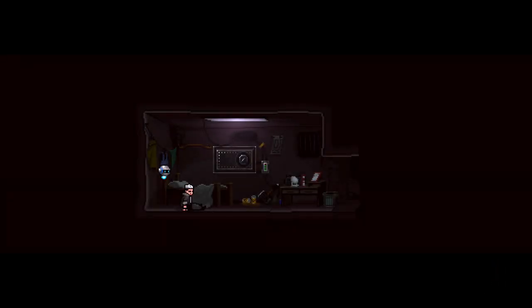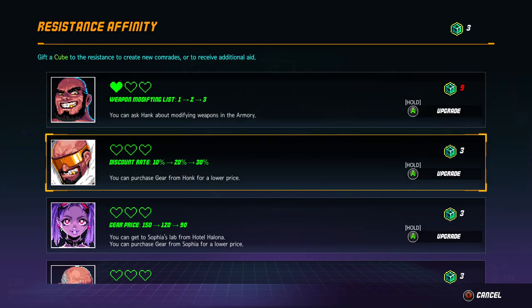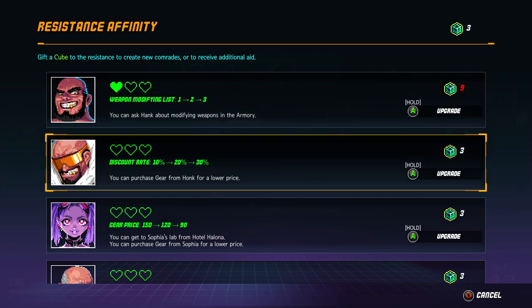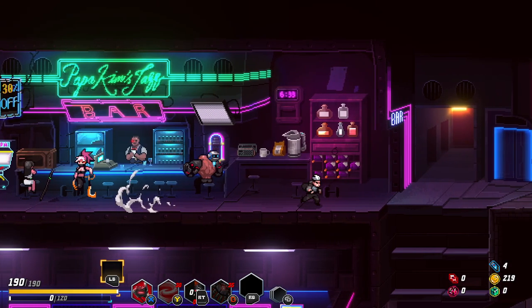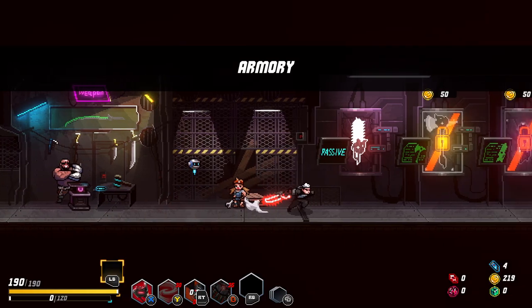Should have went with two more spinning attacks, but the difference would not be that big. I didn't know how to handle that boss, but now I know if I go up to him again — just stay in the air a bit more often and wait for him to slam his skull into the wall. You can purchase gear from Honk at a lower price, you can get the Sophia Slam from Hotel Halona. Let's unlock her at the midpoint. This time let's not forget to unlock a weapon — let's get the axe.